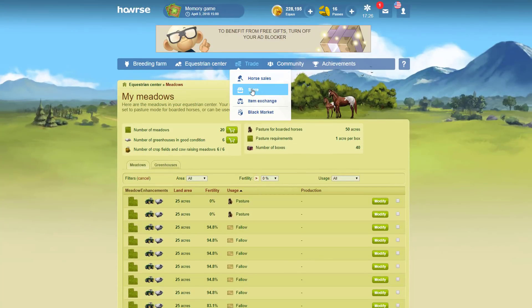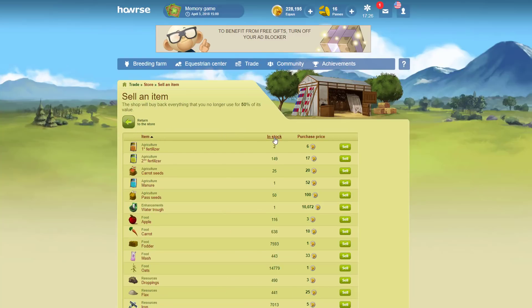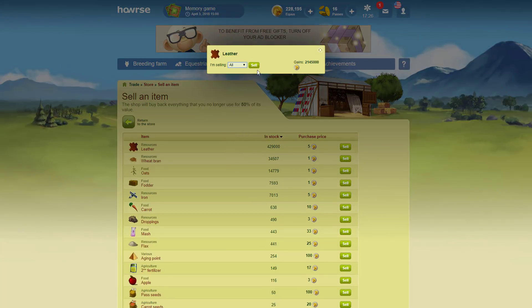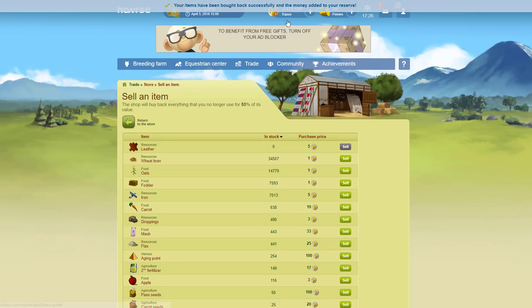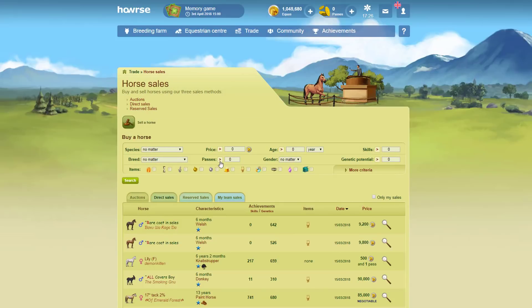What I then do is go into the store — I do this regardless — and click sell items. I'll sort by leather and sell it all as bulk. You can see we've got quite a lot of echoes from that.